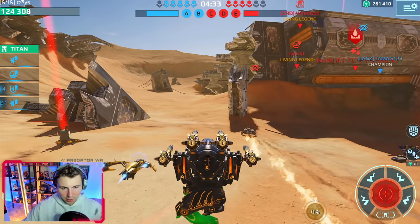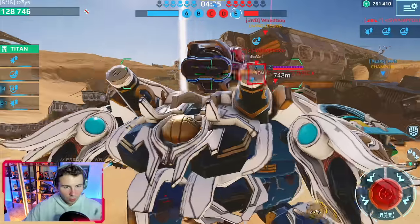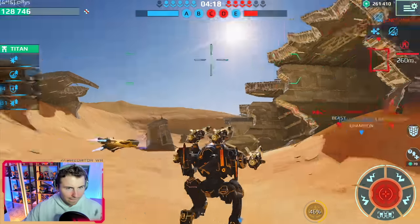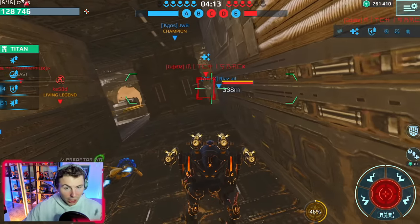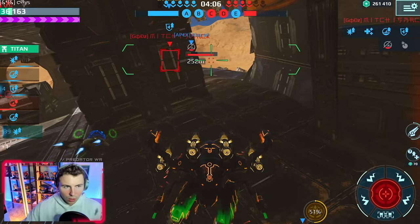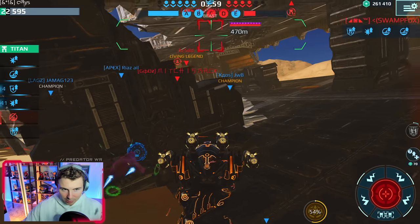We're actually pretty low on HP right now. Nobody dropped in — I was hoping a juicy Fenrir would come in. We're down to 120,000 HP. Whoa, we're at 15,000-17,000 HP. I can't shoot at him — he's gonna kill me with the reflector.